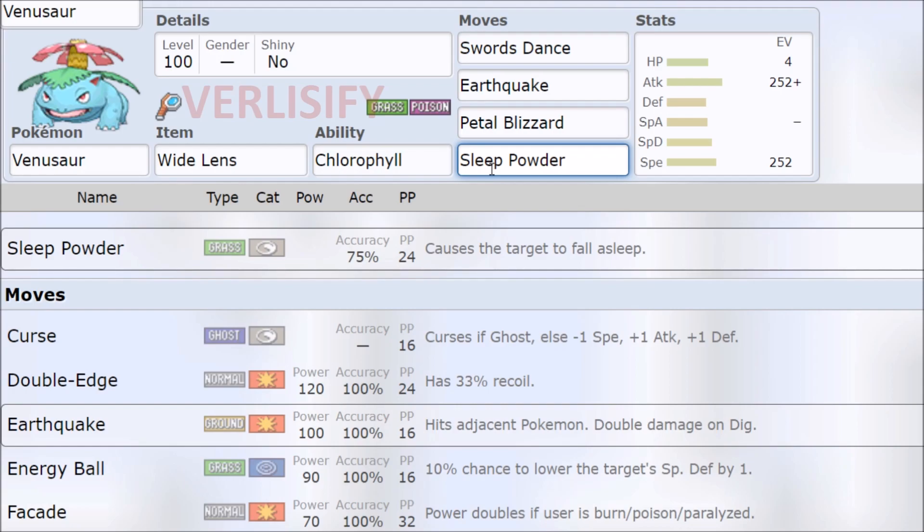The Sleep Powder sketches me out. However, in an ideal world this is just hard winning. You get the Chlorophyll up, you outspeed, Sleep Powder — 82% chance it works — and then you get a Swords Dance, KO them, and continue to KO them until the Chlorophyll runs out. By then you've maybe gone 2+. As long as Chlorophyll is up, you Sleep Powder, hit them twice and win. Then they're asleep when the sun wears off, they outspeed you but nothing happens, and then you get another KO. This is like a 3-KO Pokemon with another Pokemon's setup — 2 for 3. Sounds winning.